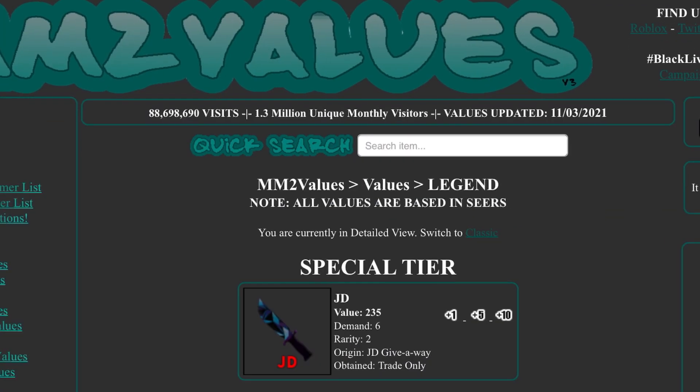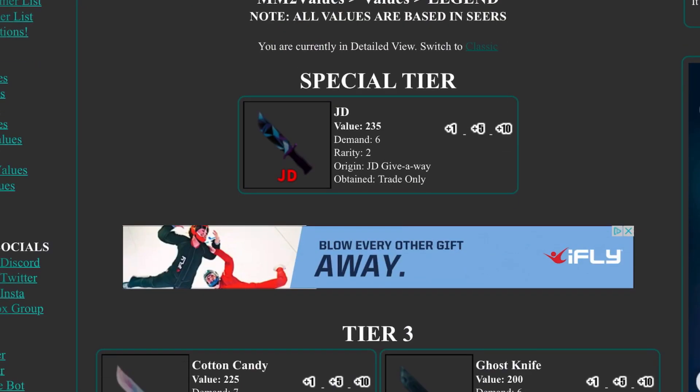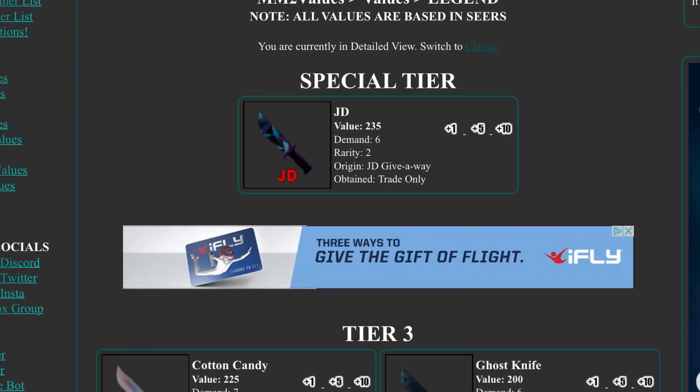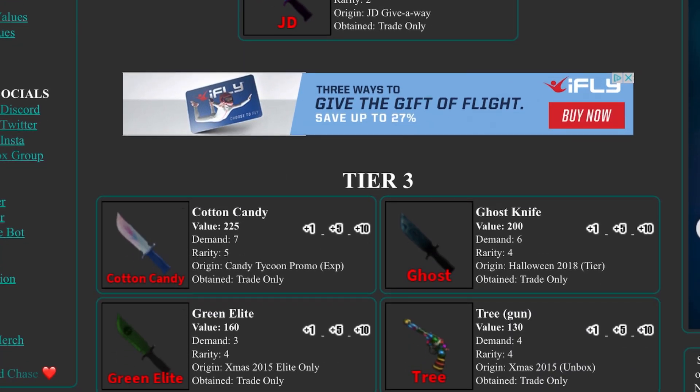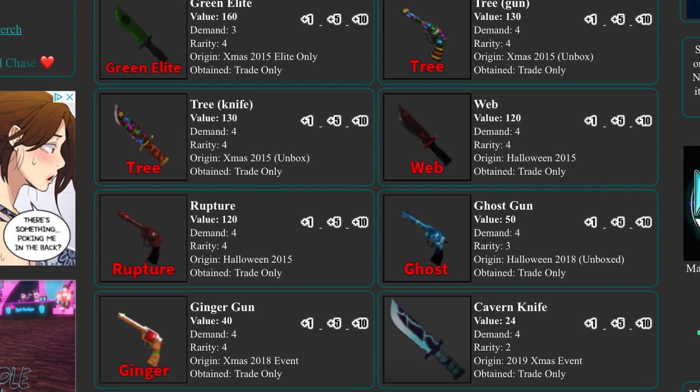In legendaries, JD rose by 25, which I'm happy about because I just traded for it. I don't know why it's still too rarity but it rose in demand. Candy rose by 10, ghost knife rose to 200, and ginger gun is now 40, rising by 16, which makes sense because the ginger gun is pretty rare.